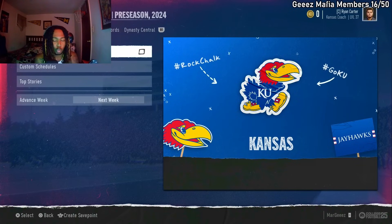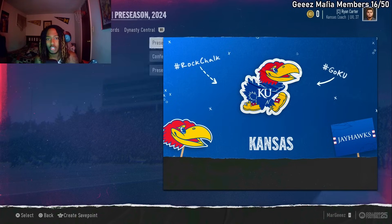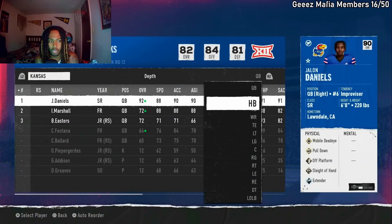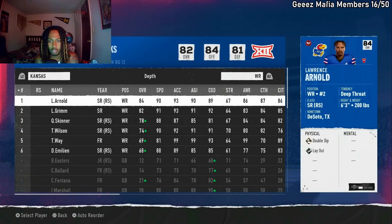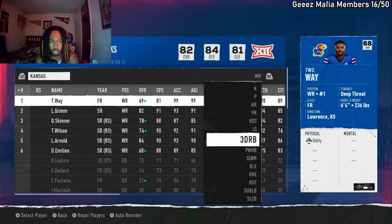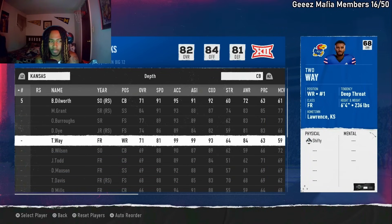Once you're in, the recruiting doesn't matter unless you want to recruit for upcoming years. Scroll over to team, go to depth chart. After you go to depth chart — we're wide receiver first, so put yourself up top to keep it simple and easy. We're wide receiver one. And then boom, go down to corner. Your boy two-way right here.